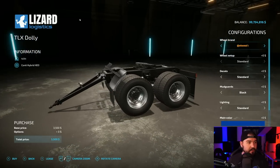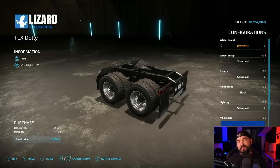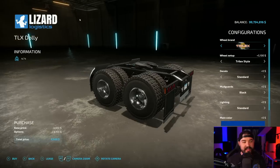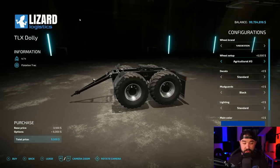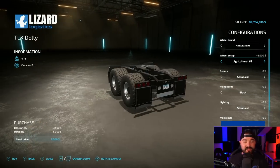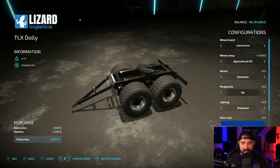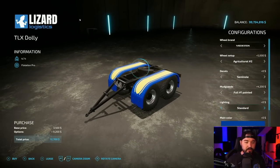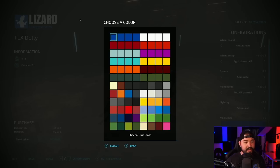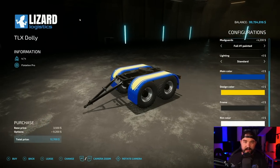Dollies — the TLX dolly. That's the one to get. These are great for A2 Studio. The cool thing about these is you've got all kinds of different wheel options that matches trucks, that matches trailers, all that stuff. Pick your decals and stuff. There's no real thing there unless you start messing with mud guards, which also match your trucks. You can do side marker lights, main colors, design colors, frame colors, rim colors. This has got it all.